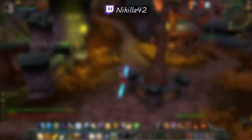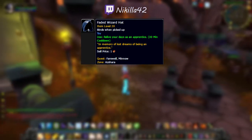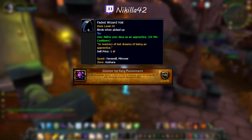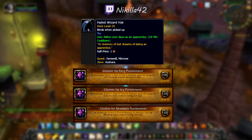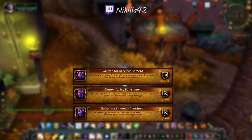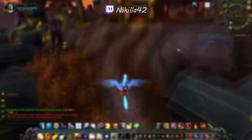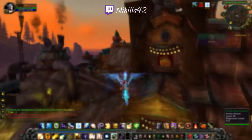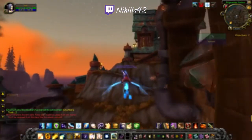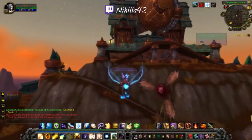Hi guys, today I'm making a guide on the questline in Azshara that awards the Faded Wizard Hat toy. This questline also leads to the Trial of Fire, Frost, and Shadow quests, but you can do those without going through the whole questline, so if you're here just for those, I'm going to put an annotation on the screen so you can skip to that part of the video. Just a quick note: this is a Horde-only questline. With that said, let's get started.